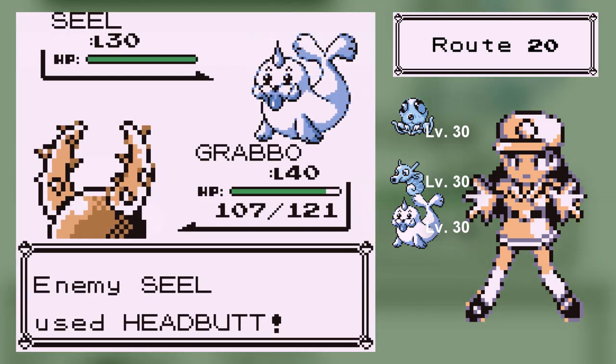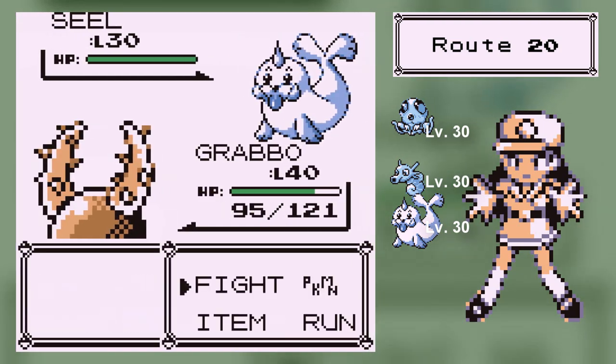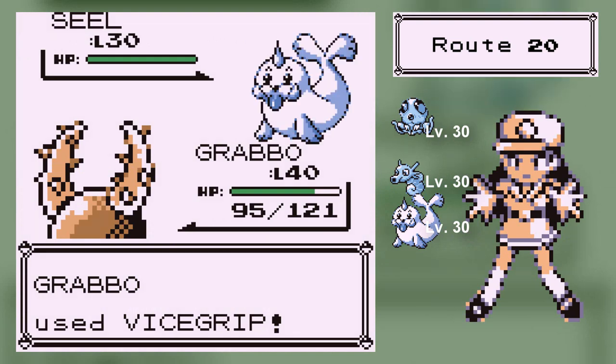However, I recommend doing it pretty much at the end of Cinnabar, just because your Pokemon are around level 40 by then. Because Articuno is level 50 and it's kind of strong — it took out Speed V pretty quickly with an Ice type attack. That's special.